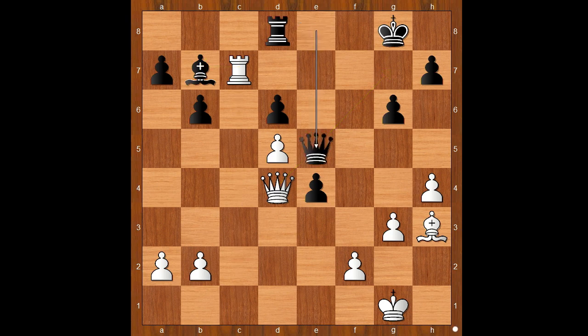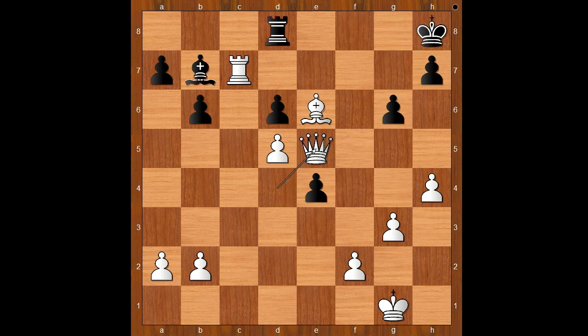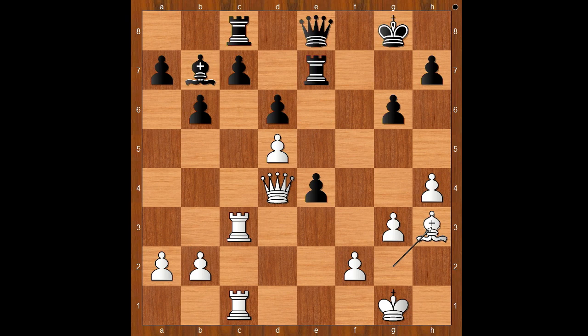Then bishop to e6 check first, and after king to h8, queen takes on e5, d takes on e5, rook takes on d7. Back to our game - in this very difficult position for black.